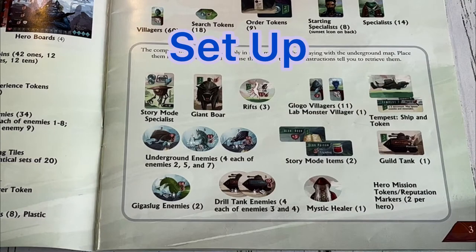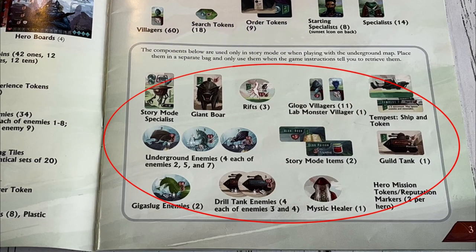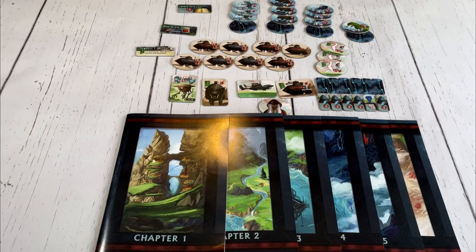To set up, start by removing all these components. They will only be used during the story mode, or when playing with the underground side of the map, which won't be covered in this video.